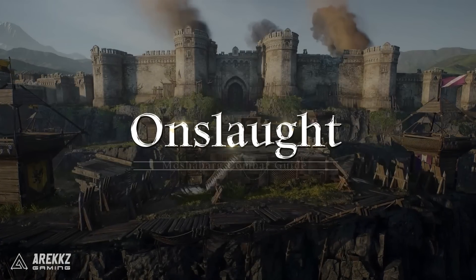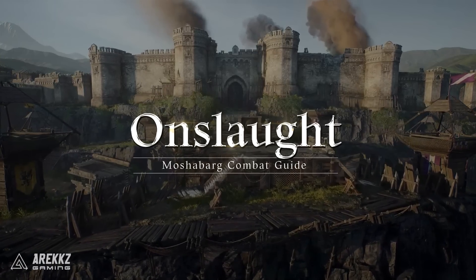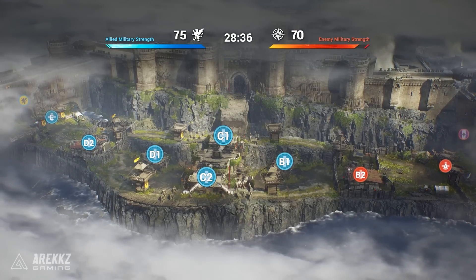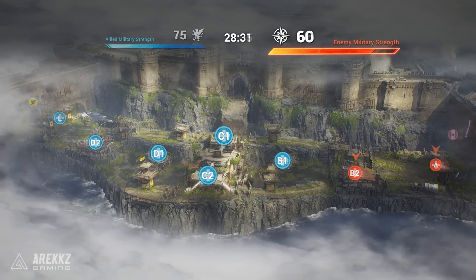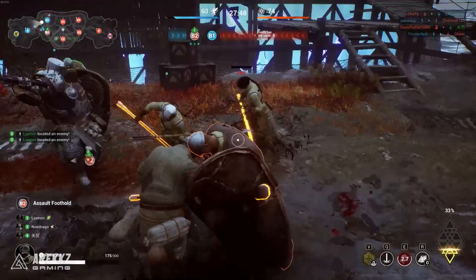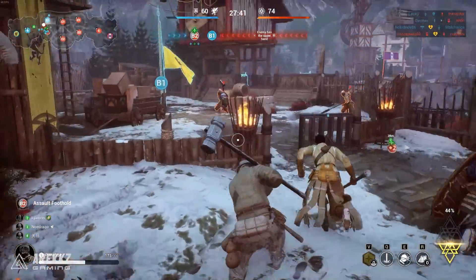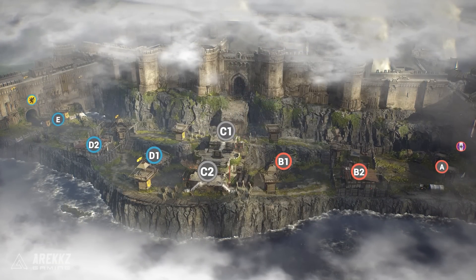Within the game there are three modes: Onslaught, Skirmish, and Arms Race. In Onslaught, both teams have a score of military strength and a variety of strongholds across the map to capture as objectives. Your team's military strength will gradually deplete if you hold fewer footholds than the enemy. So you'll constantly be fighting to secure objectives, give your team map control, and drain the enemy's strength to win. Each team starts with three strongholds and there are eight total on the map.